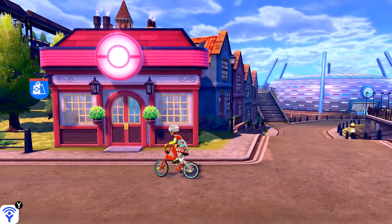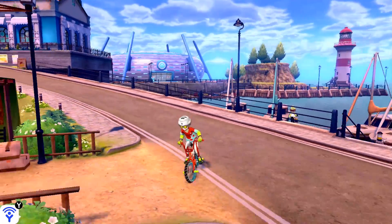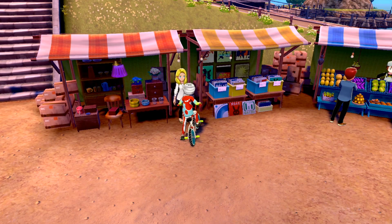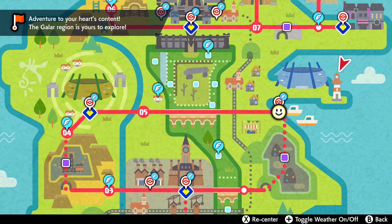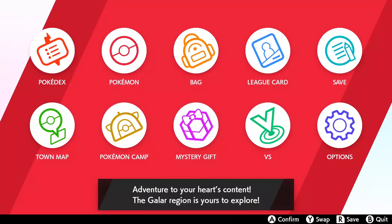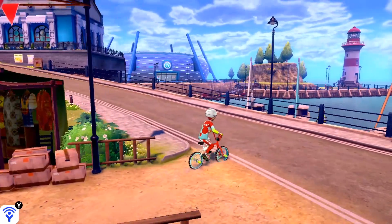We're in the town where Nessa actually has her gym, and we already have our G-Max Meowth. We're gonna go over here — this is where you buy the Luck Incense, right here. It costs $11,000. It's in Holberry, and you can see it on the map right over here where the lighthouse is. That's where Nessa's gym is. You can get the Amulet Coin as well, which is on the outskirts of town, right around here. I already picked mine up, so I'm using the Luck Incense for this.